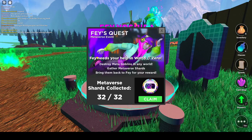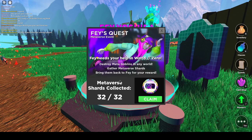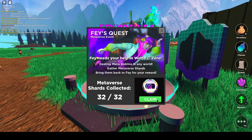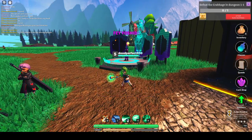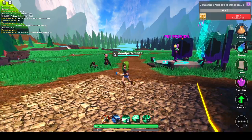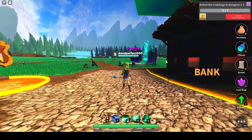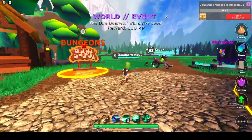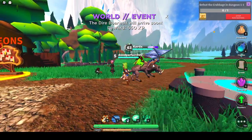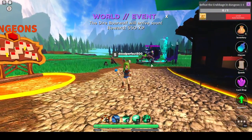Alright guys, I got 32 out of 32 Shards. It took a little while, but done. And there you go — Faye Yoshida's reward. That is how you get Faye Yoshida's Terror Case Week 2 in World Zero. Hope you guys enjoyed the video, and if you did, make sure to smash that like button and subscribe if you're new here, and tap the bell so you don't miss other videos like this one. Bye!